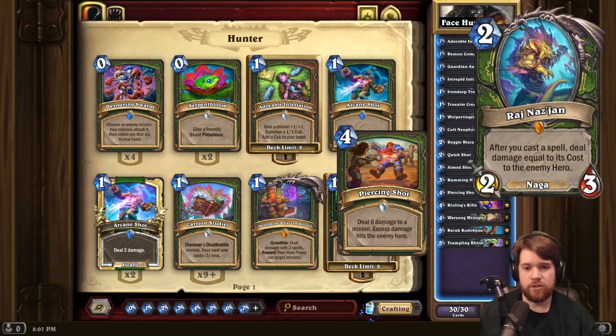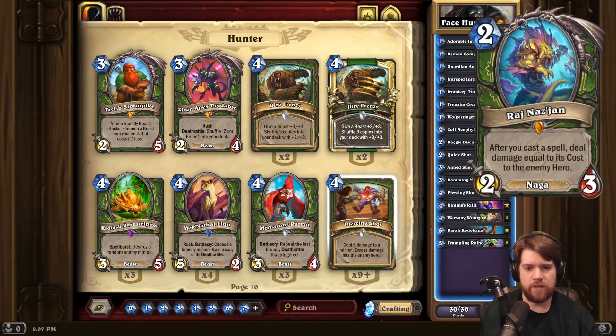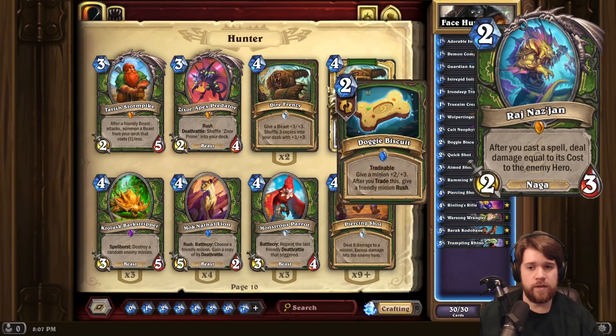It's good with Aimed Shot, it's good with Piercing Shot, which I think is still in the game — yeah, Forged in the Barrens. And you even have the option of playing it early. If you coin this out on turn 1 and then slap a Doggy Biscuit on it, they immediately take the 2 damage. It's gonna be a 4-6 that's gonna keep dealing damage every turn. It just seems like a really, really solid card.